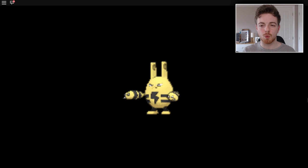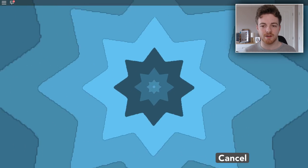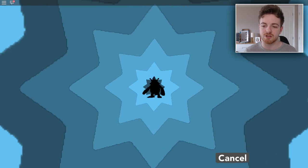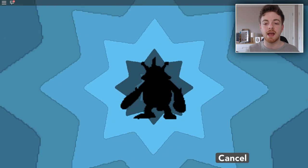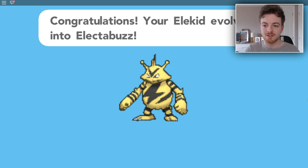After I caught him, he was level 28. And to evolve into Electabuzz, he needs to be level 30. So that's what you need to do once you've caught him — just train him up. I edited that part out. And now we have our new Electabuzz, which looks pretty darn cool. So let's go and evolve him again.